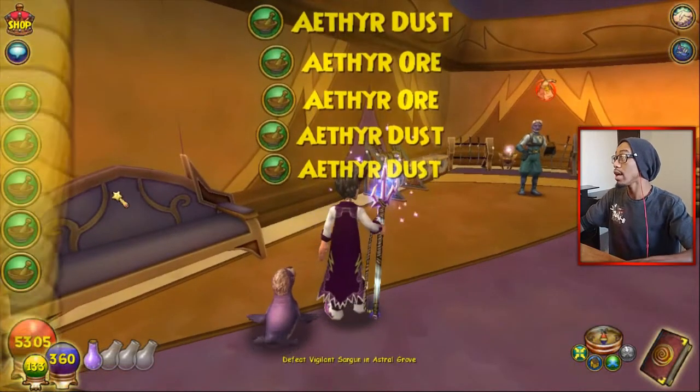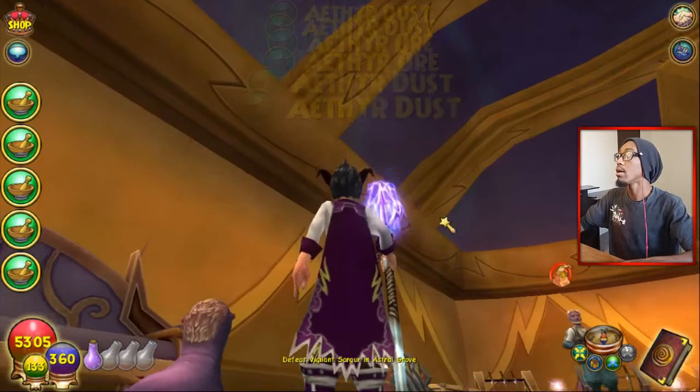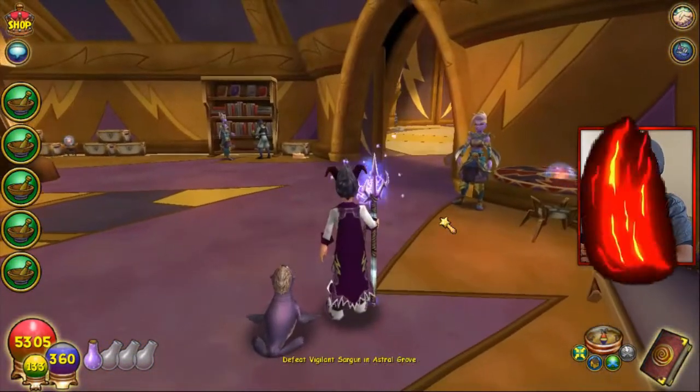Can you give me more than that? Dude, you get ethere ore and dust in here? What do you mean? I just literally got four ethere dust and an ore.